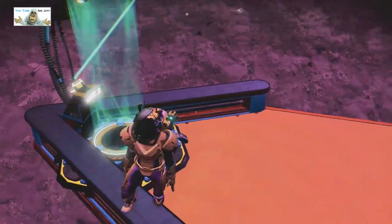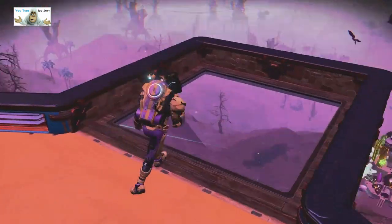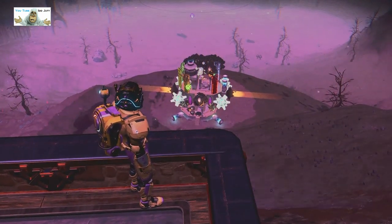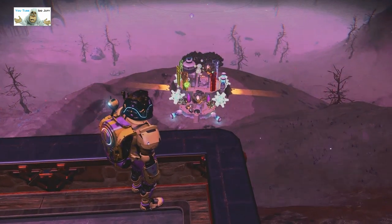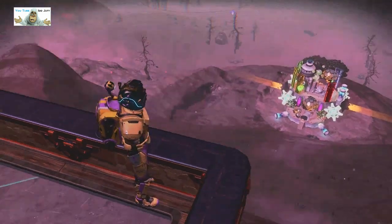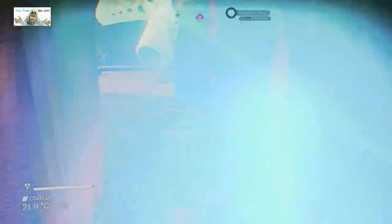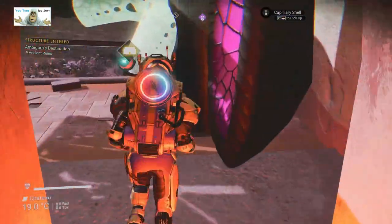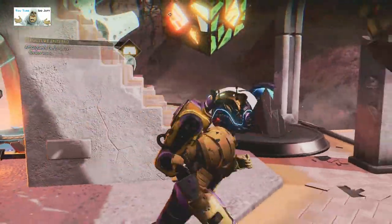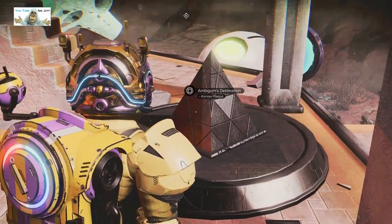Downhill it is. Oh crap, we're walking on the bloody edge. All right, wait — there's another one. What's down the window? Okay, that looks familiar but it's covered in build items. Let's go and have a quick look. We don't know where we are. We're in one of the places — a Corvax plaque.